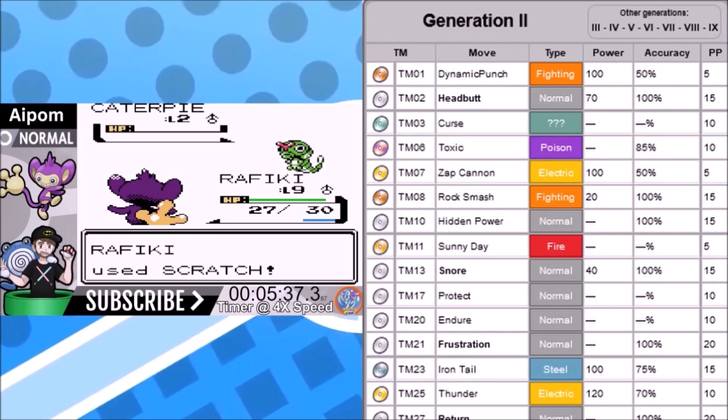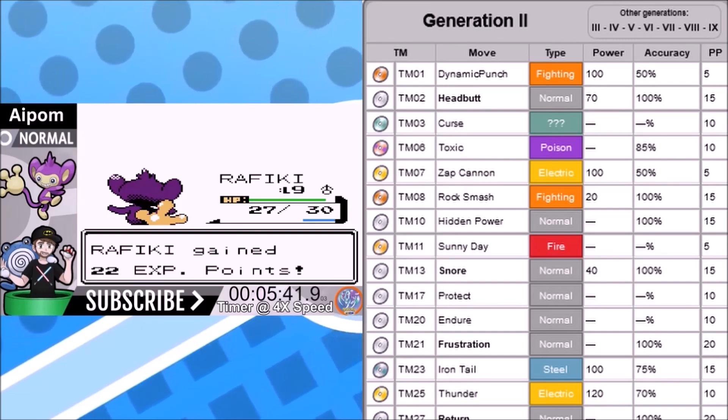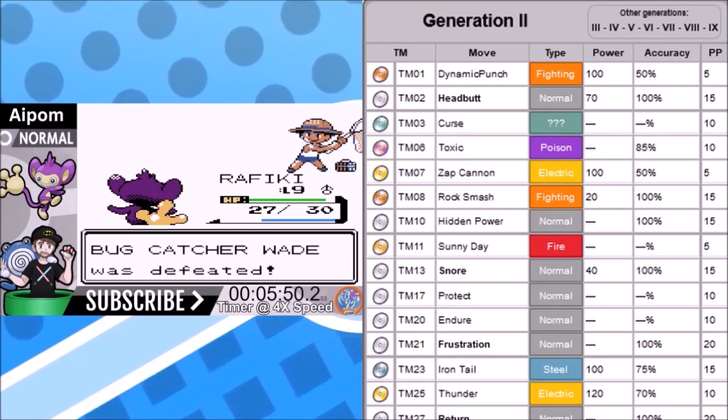Headbutt is 70 base power, 100% accurate — 105 with STAB. Curse, Toxic, Zap Cannon, Rock Smash we're not going to use, and Hidden Power: we decided to go with Hidden Power Flying to counter our fighting type weakness. That's 70 base power, and we can boost it by beating Falkner's gym and getting the Sharp Beak. It's great against flying type Pokemon, but it does lower our attack stat, so that's something we may need to reconsider for the optimized playthrough.